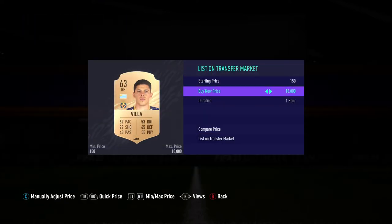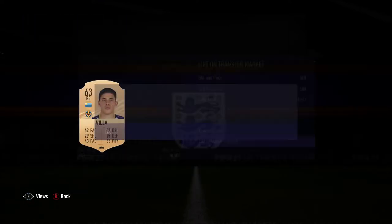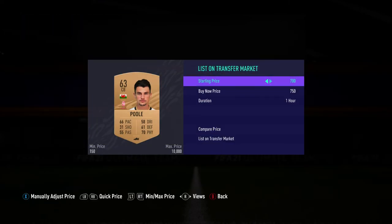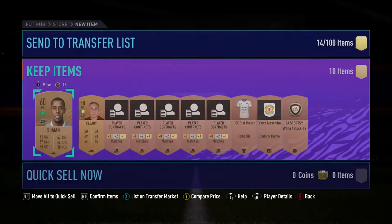So that one went for 700 coins — basically paying for the pack at 600 coins. You can't complain at that whatsoever. Another Regan pull here — going for a decent amount as well. It's pretty crazy how much these cards go for.